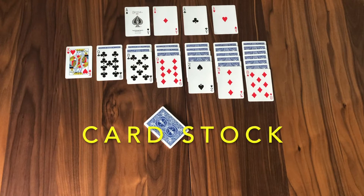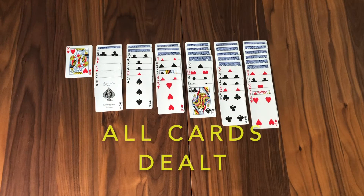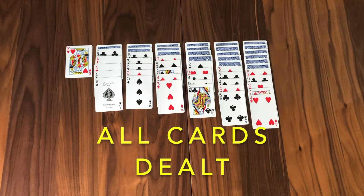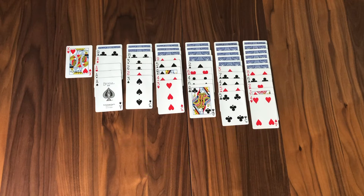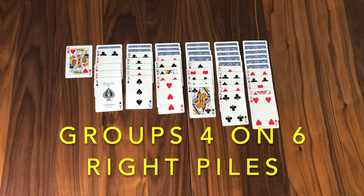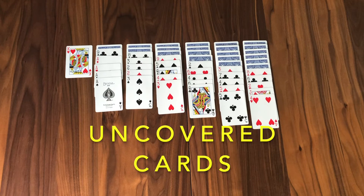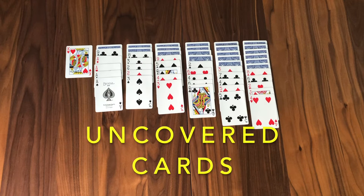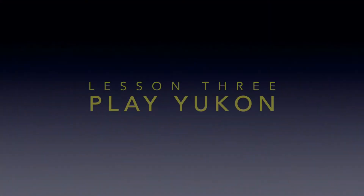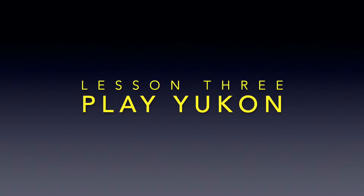Those remaining cards normally are held in your hand as stock and dealt out, but not in Yukon. Here, all 24 remaining cards will be dealt out — you place those 24 cards in groups of four on the six piles to the right. It's a little unusual where all cards are dealt out, but that's what makes the game fun. All cards that are uncovered are available to play, and you must take with you any cards that you draw from the middle — that's what makes it challenging.